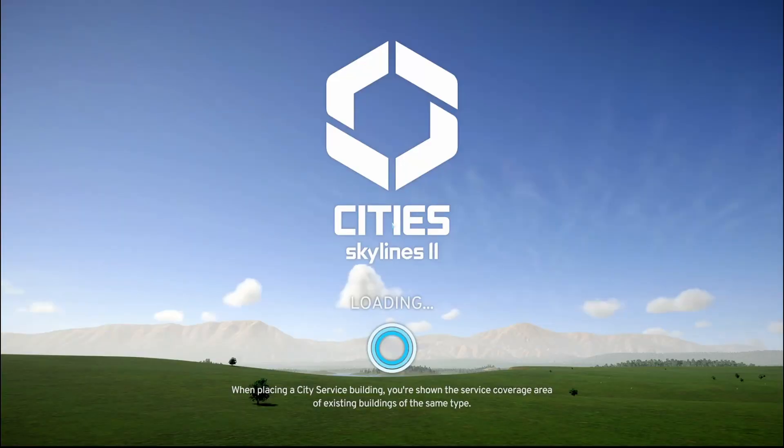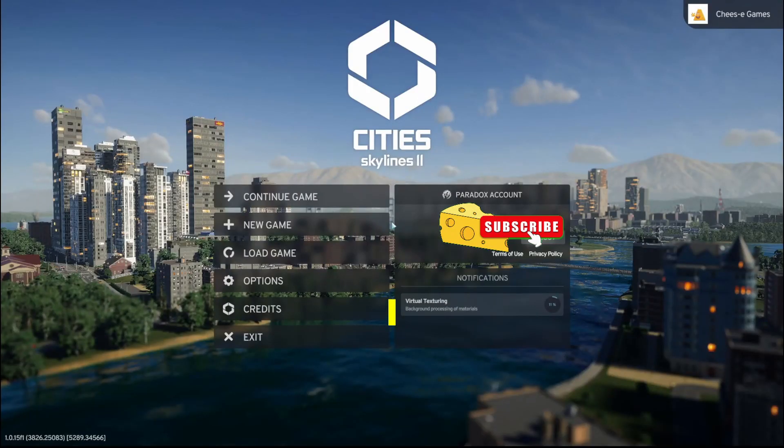The first thing you should do whenever you start up the game is let the virtual texturing run — that is this thing over here. What this does is it will run automatically when you start up the game, so don't worry about it, just let it run. Wait for a few minutes. What it does is it takes the textures that are applied to the buildings, to the roads, etc.